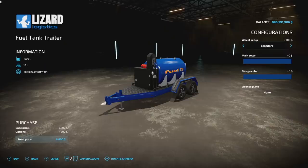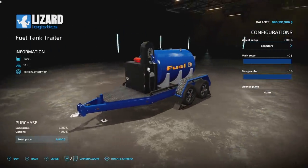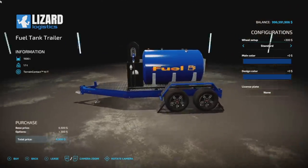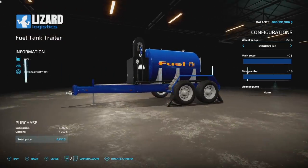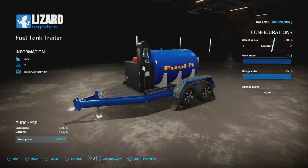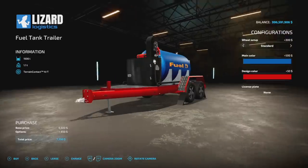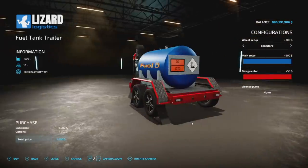This next one looks like it was picked up from Farming Simulator 19 and dropped into FS22 — it's a fuel tank trailer holding 1,500 liters of fuel, weighing 1.1 tons. The rims are actually from FS17 or FS19. You've got rim colors and design color options with pretty much every color plus some custom ones. There you go — a fuel tank trailer if you need one.